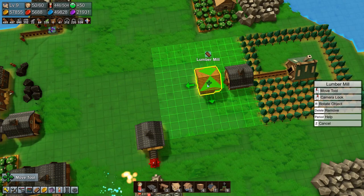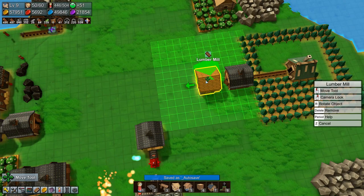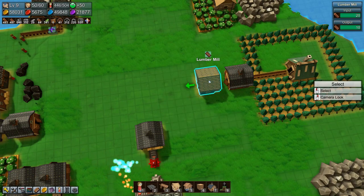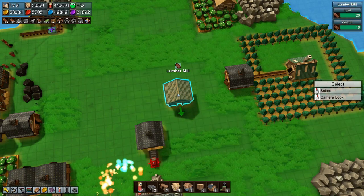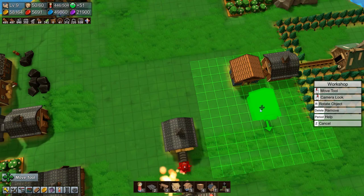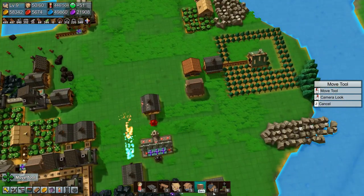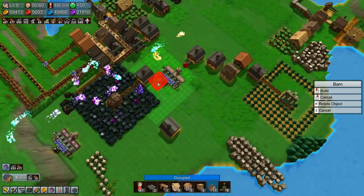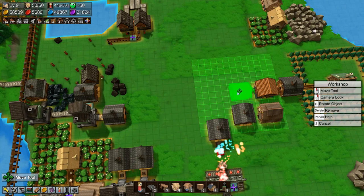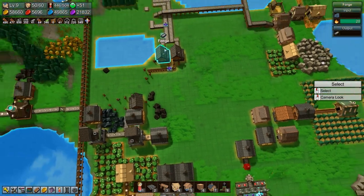Let's rotate you that way, rotate you that way — I want you to rotate that way. Move you, rotate you, and put you down. Okay there. Then we want the workshop — it will go in that way — and then I want another barn. There we go. Move this workshop over here, and then we need two forges: one for nails and one for iron plate.